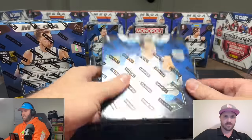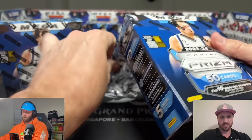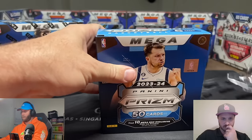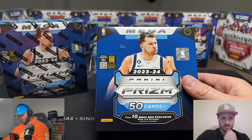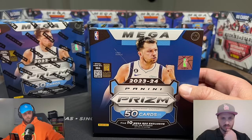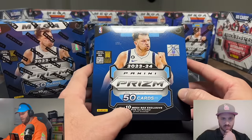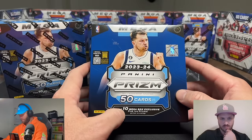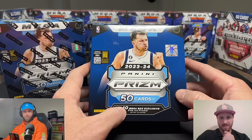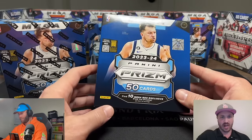We're gonna rip two of these today to show you guys. Do you want to look up what these are reselling for right now, Sage? A Prism megabox 2023 basketball — my guess is $70 is what they're selling for on the secondary market. Wait a sec — don't open these, they're selling for $120! The cheapest buy it now I can see is $129.